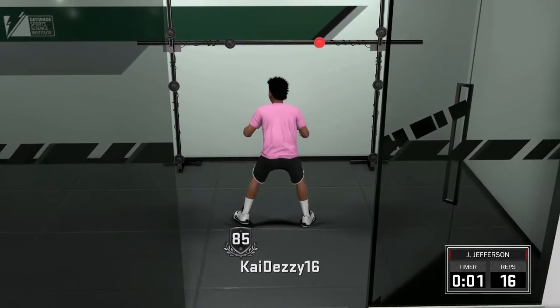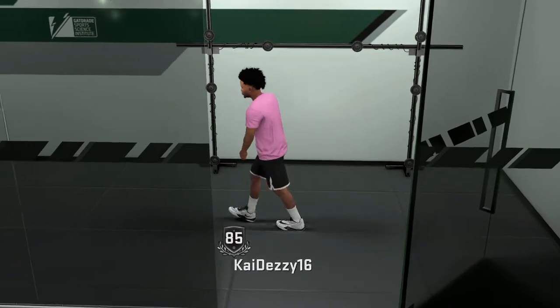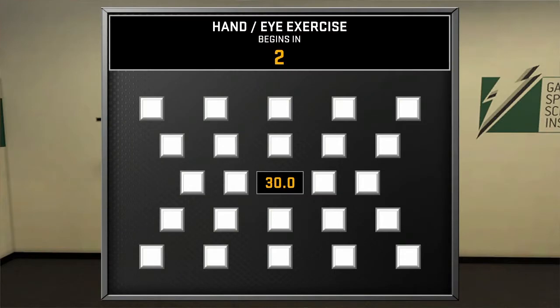Just keep tapping. As you guys see, I'm just tapping — I got 16 in 45 seconds. Come over here now on the hand-eye coordination drill. All you want to do right here is whatever button comes up on the screen, just tap it — all the buttons that come up on the screen, tap it.